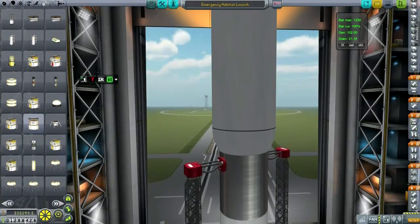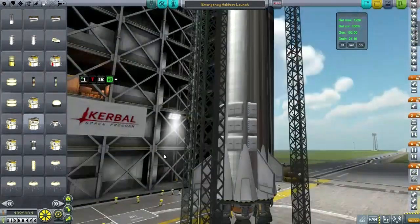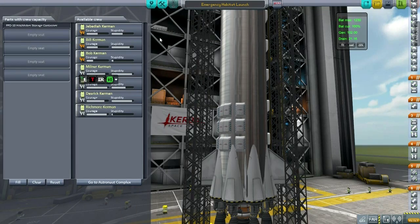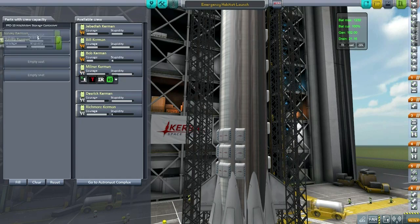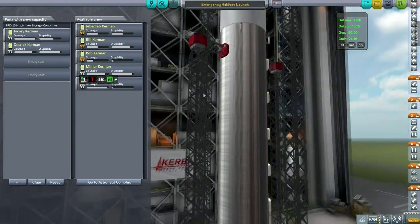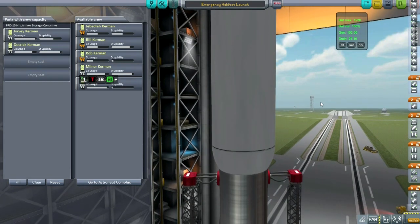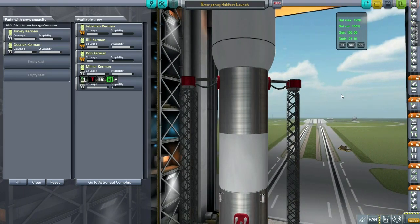We do not currently have a way to bring them back, but that's all right — we're colonizing. Off we go. I think I will be using SmartASS because it'll help me control the roll. I want to make sure the correct side is facing down in terms of the parachutes and the deployable airbags, but we'll have very little control on the return. We have a controller embedded in the interstage fairing adapter, but no reaction wheel. FMRS is armed. Let's light and launch.